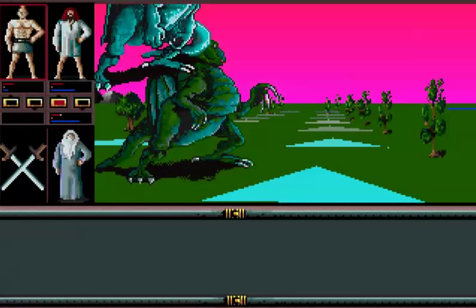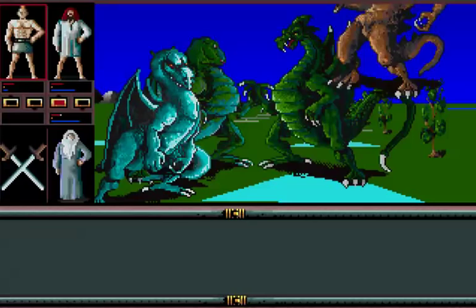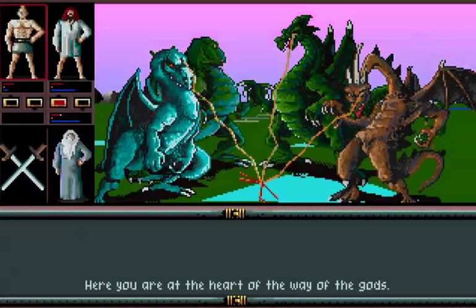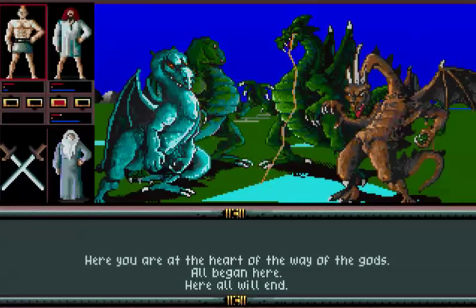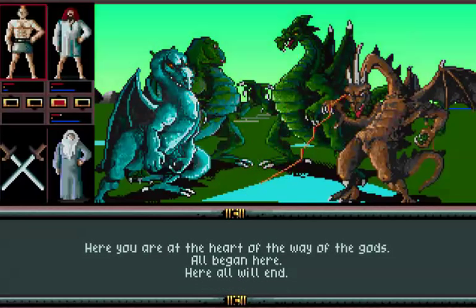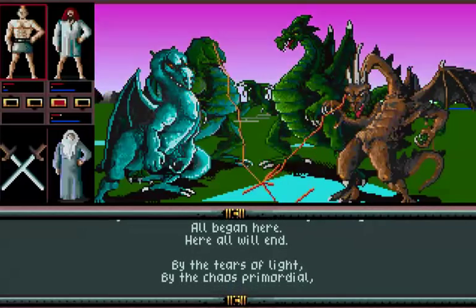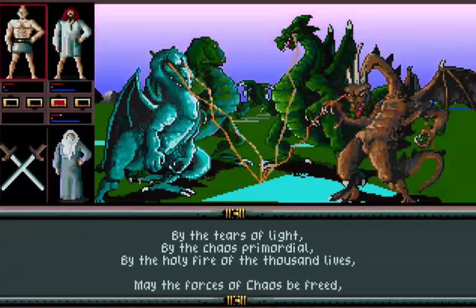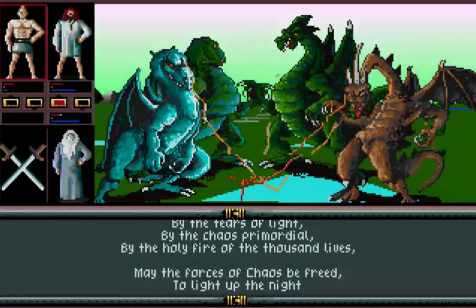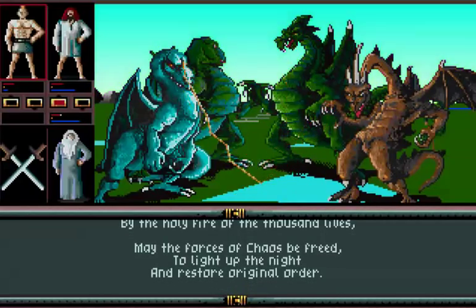I think the thing was I forgot to disarm my dead character as well. With everybody disarmed, the dragons come down, and instead of attacking me they give me this message: 'Here you are at the heart of the way of the gods. It all began here. Here all will end. By the tears of light, by the chaos primordial, by the holy fire of the thousand lives, may the forces of chaos be freed to light up the night and restore original order.'